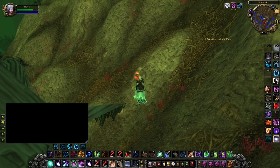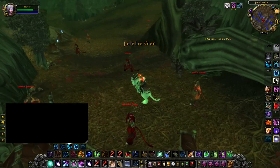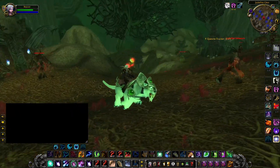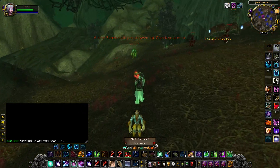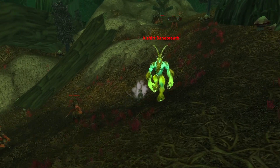Alshir Banebreath is a level 54 rare spawn in Felwood. He can be found in Jadefire Glen. One noticeable thing about him — actually two — is he looks way different than the other satyr around, and he's so big.